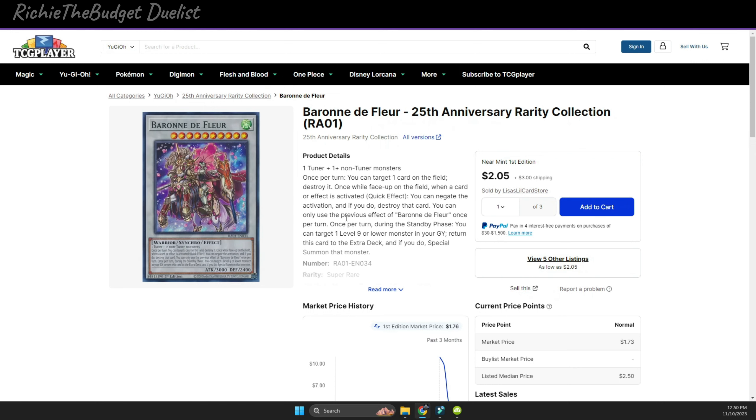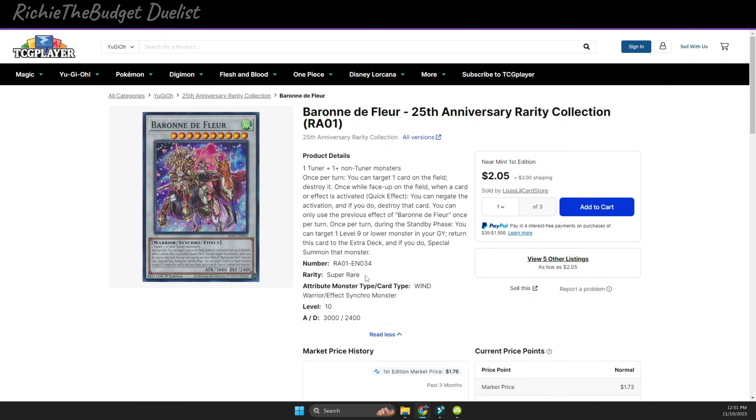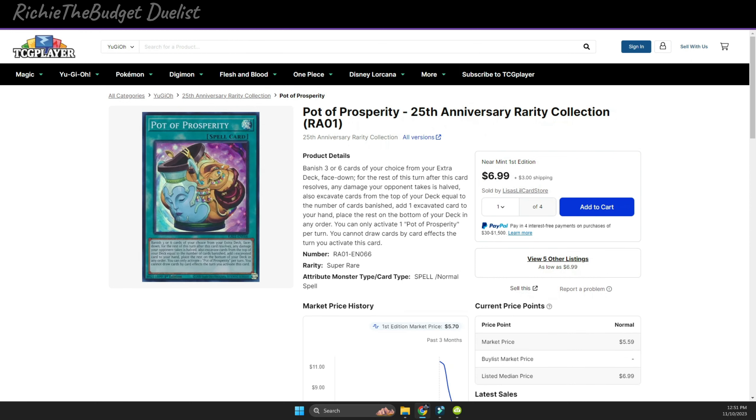The next one is Baron de Fleur. This card was pretty expensive a couple of weeks ago, but check it out now — it's literally two dollars and five cents, which is absolutely crazy. You can get a playset for about six dollars. I'm not going to lie, I picked one up as soon as I saw it. I think it was at like $30, $40, or even $60 the last time I saw it, and now it's at two dollars. I really suggest you get this even if you're not going to use it right away.